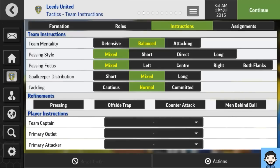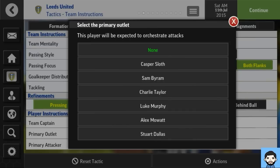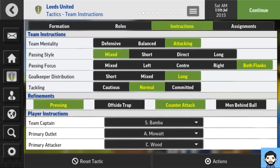There are new team instructions — team mentality and passing style are the same, however there's now a Team Focus option. You can change your focus to play down the left, center, right or both flanks, which could be key for a tactical advantage. There's also goalkeeper distribution — you can distribute short or long. This adds another dimension. There's also pressing and counter-attacks. The Outlets feature is interesting — it lets you designate a deep-lying playmaker orchestrating attacks and a primary attacker, making Football Manager Mobile 2016 potentially more tactical.